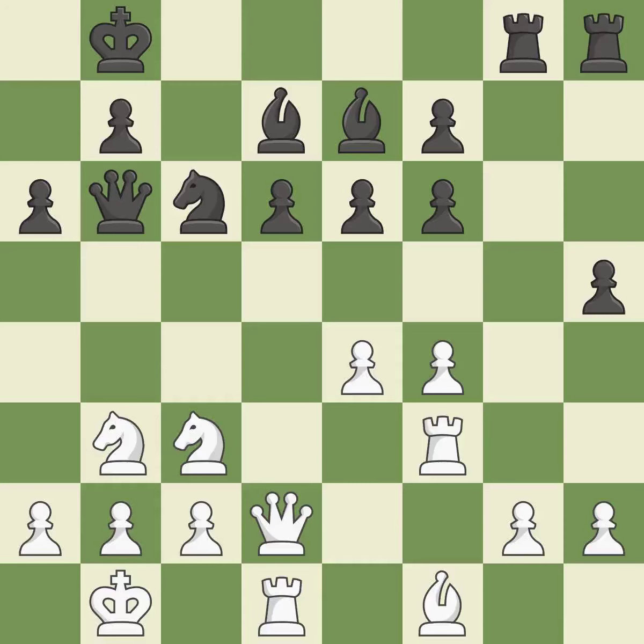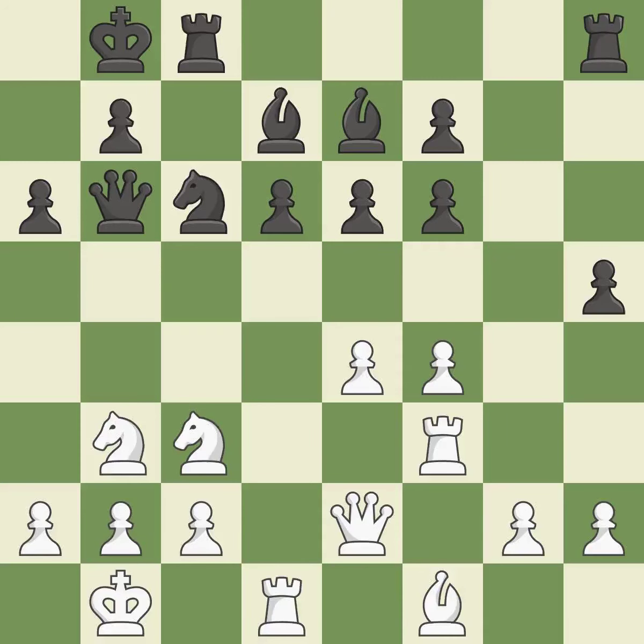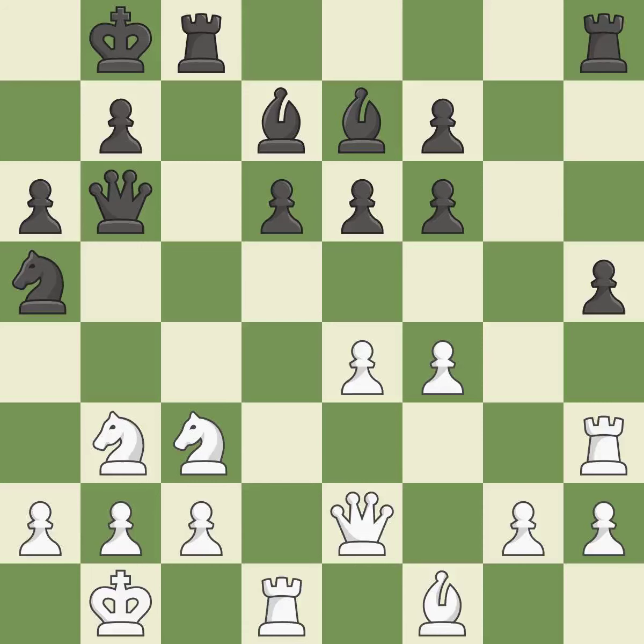There were worse maneuvers, but there were also much better ones. This offers to exchange pieces of equal value. This threatens to double the pawns in front of the king. The pawn is now in a safe position. This forces doubled pawns in front of the opponent's king, decreasing its safety and harming the pawn structure.